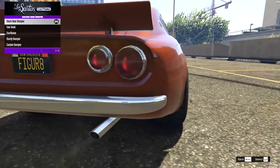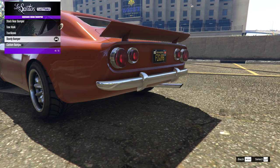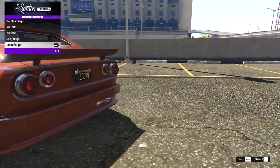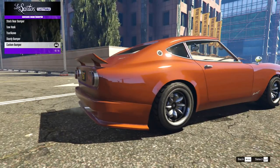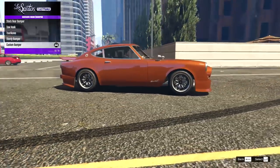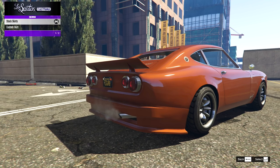Then onto the rear bumper — we have the stock nice classic, then the tow hook version, then the suikawa pull ring grab handles, then the sturdy bumper to go with the classic front, and then the custom bumper. That's got a lot more of a bulbous look. I'm actually going to go with the classic sturdy bumper style and just see how it goes.